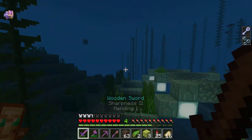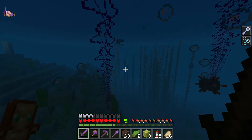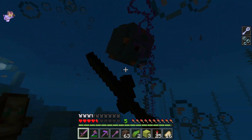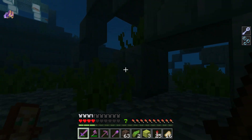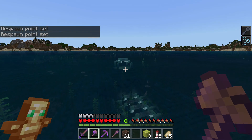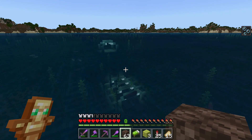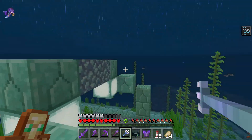I found the entrance again. There's a dolphin — I thought it was a guardian! Just for fun, let's kill some regular guardians. They're attacking a squid — I didn't know they did that! These guys do half a heart of damage, so I've got to strafe them or they'll destroy me. I took another look and couldn't find any signs of a sponge room, so I guess some just don't spawn with one. Off to home we go.